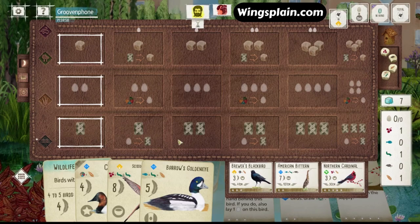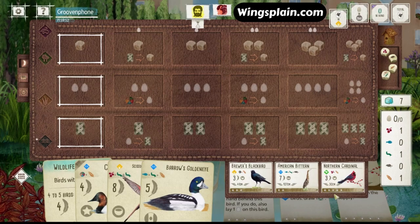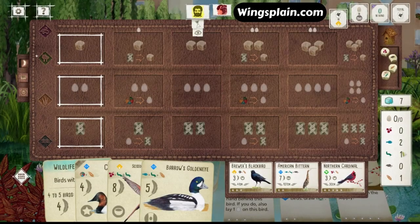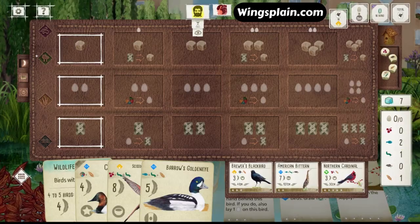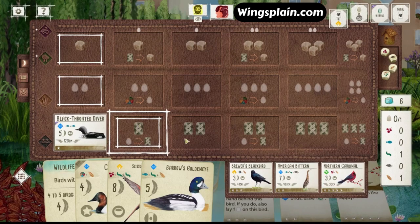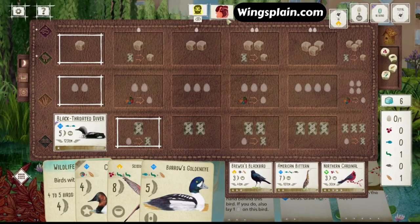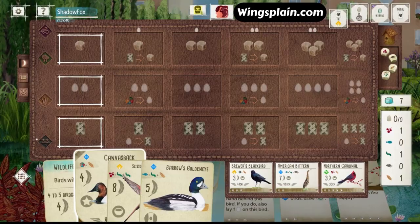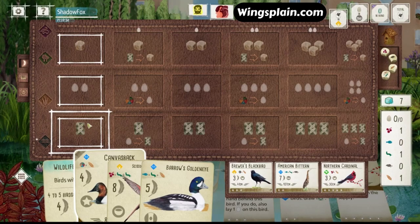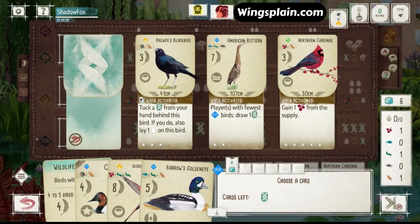Cardinal flips up — kind of a scary prospect, I wonder if he grabs that. He kept a Worm, a Wheat, and 2 fish. He left the Cardinal. Blackthroated Diver — that makes sense. He's digging for cards, but he didn't take the Cardinal, so that implies he already has a Forest solution. He's going to wipe the tray here, so I need a good Forest Bird. I'm going to take that Cardinal.